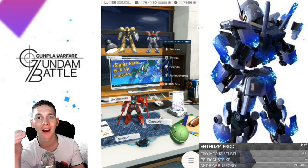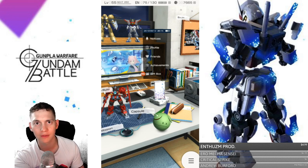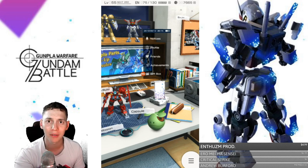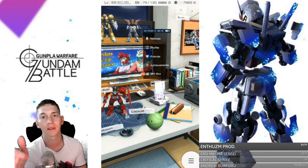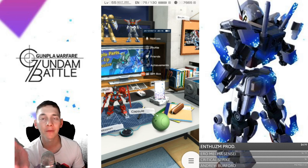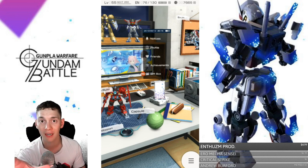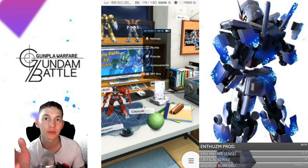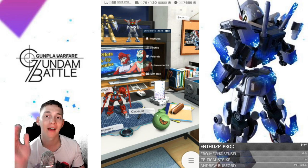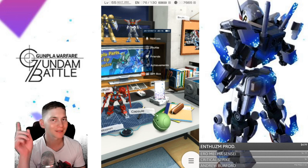Thanks to all you guys for watching. I do have a sponsor — NewTypeHQ.com. They are a Gundam site that also has other models from different series. Since a lot of you are probably getting into Gundam for the first time or haven't picked up a Gunpla in a long time, go check out their website — the link is in the description. You can use my promo code KRO-SAMA for 10% off your purchases. If you're in the United States, any purchase over $69 gets free shipping. Definitely smash that like button if you want to see more content, and let me know what you want to see in the comments. I'll see y'all in the next video — bye-bye!